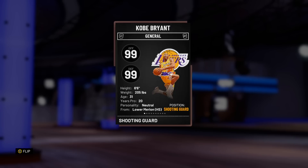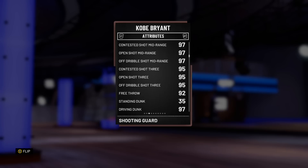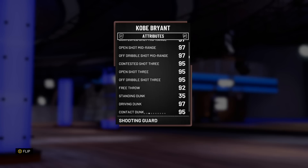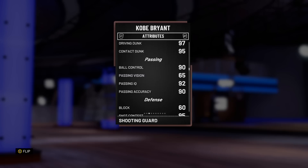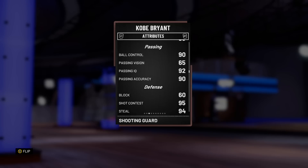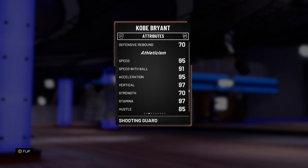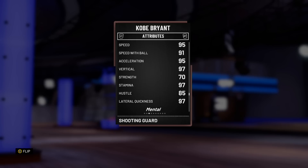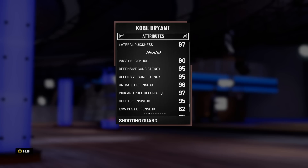Let's hop into the stats: 99 offense, 99 defense, 6'6", 205 pounds. He has driving layup at 95, post fadeaway at 96, open mid at 97, down the line open at 95 — better than the original Pink Diamond. Free throw at 92, driving dunk at 97, so he will be catching some bangies. 90 ball control and good passing — you could low-key run this Kobe Bryant at point guard. Speed, acceleration, vertical, and lateral quickness all look great.